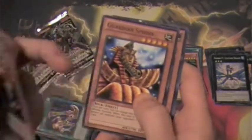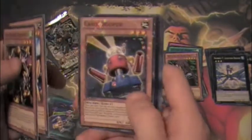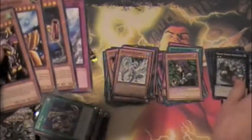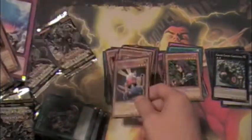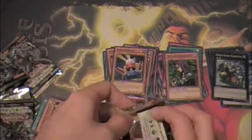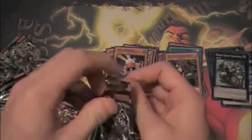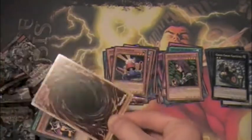Twin Headed Behemoth. Guardian Sphinx — this card's broken in draft, I've heard. Card Trooper Star Foil. And Compulse. Another Card Trooper Star Foil — that's cool, I guess. Only two packs left, guys. We're hoping for that second Tour Guide, of course, because I've heard that can happen.